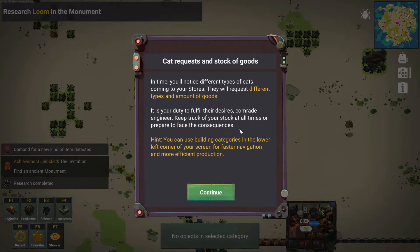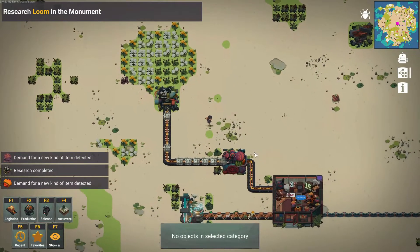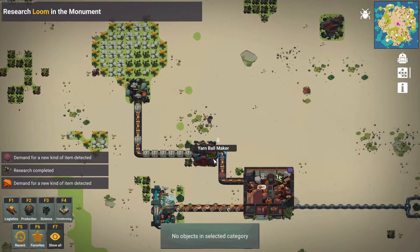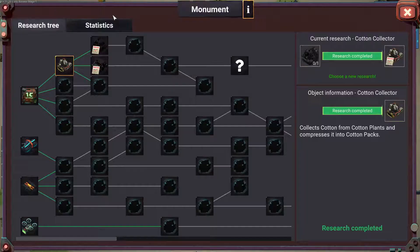Cat requests and stock of goods — in time you'll notice different types of cats coming to your stores. They will request different types and amounts of goods. It is your duty to fulfill their desires, comrade engineer. Keep track of your stock at all times or prepare to face the consequences. You can use building categories in the lower left corner of your screen for faster navigation and more efficient production. It looks like our yarn ball maker is actually working — research loom in the monument.